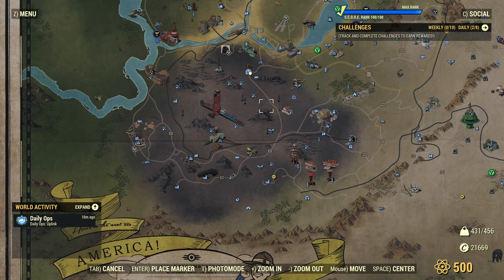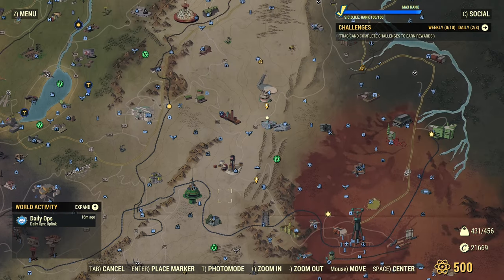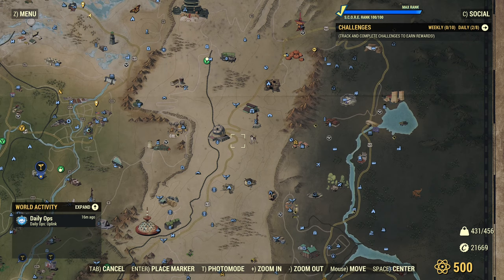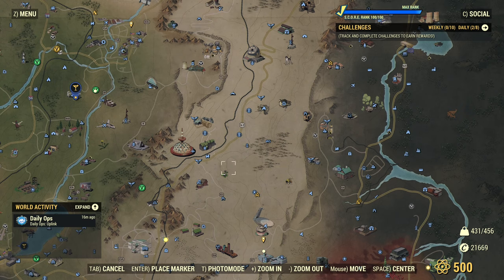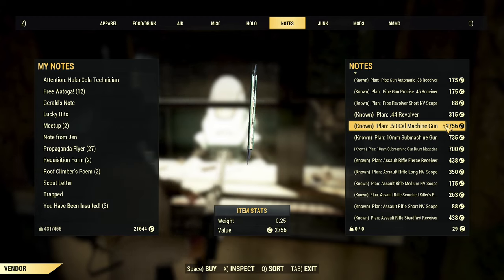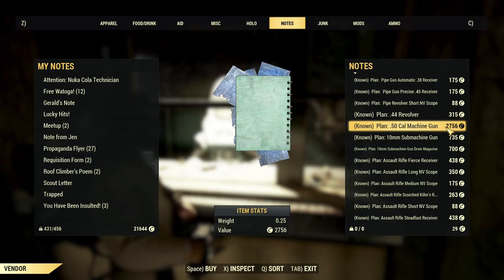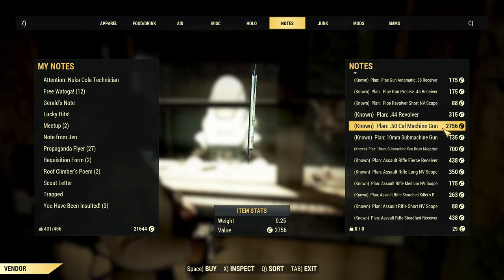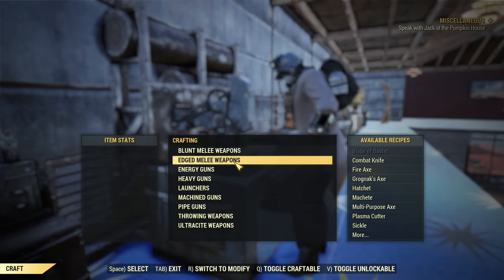Now about the plan for the 50 cal — it can be randomly found in the Savage Divide in some containers or as a loose plan spawn. But if you don't want to rely on random spawns, you can just straight-up buy the plan at basically any raider bot vendor. For example, we can use the one at Pleasant Valley Station. As you can see, this plan is rather expensive — that's already with very high charisma — 2,756 caps. If you find one for free, it will save you a lot of caps.